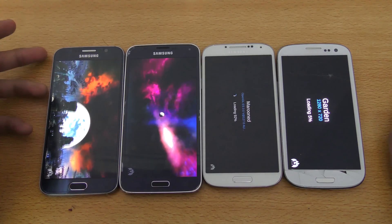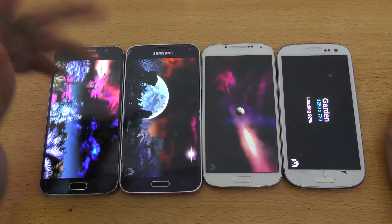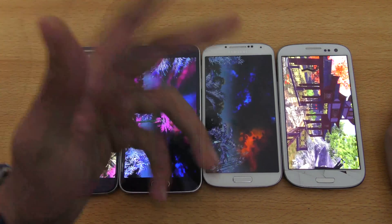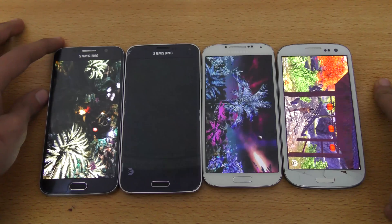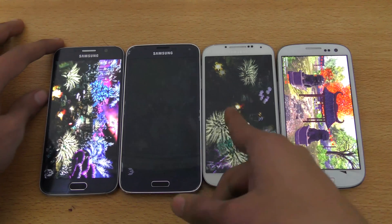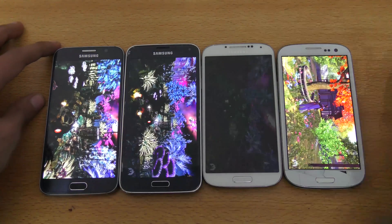The Galaxy S6 is the best one spec-wise with the Exynos 7 octa-core. We have Snapdragon 801 on the S5, Snapdragon 600 on the Galaxy S4, and the Exynos 4412 on the Galaxy S3 — the lowest spec device. RAM-wise: the S3 has 1GB, the S4 and S5 have 2GB, and the S6 has 3GB of RAM.